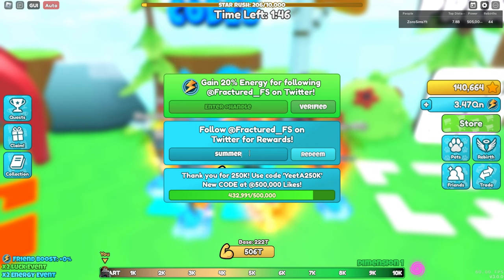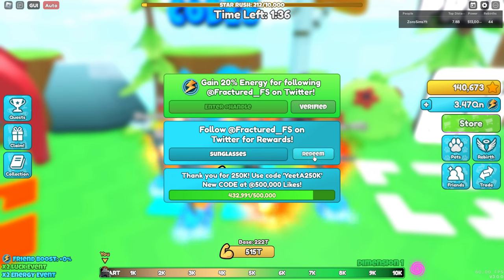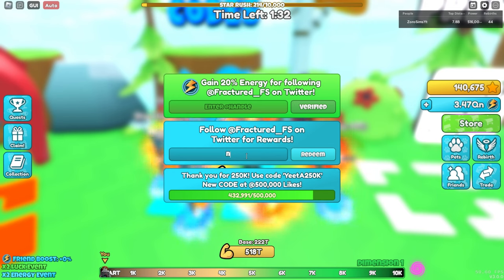Summer is another unique code. Sunglasses is another one that gives you uniques. And then money update — that one also gives you a unique pet.